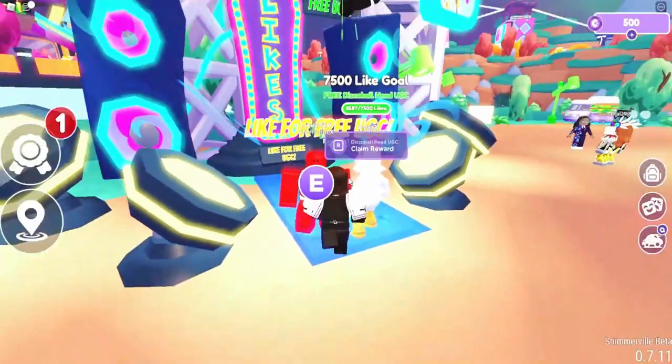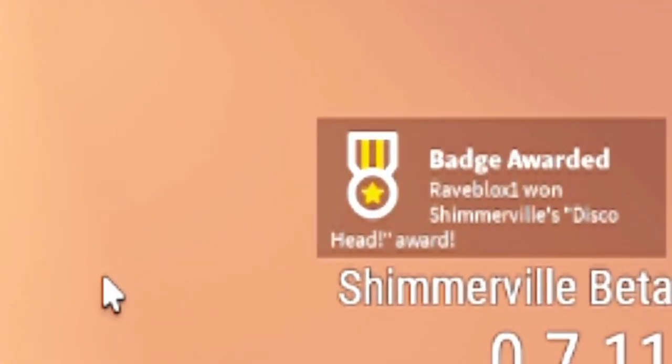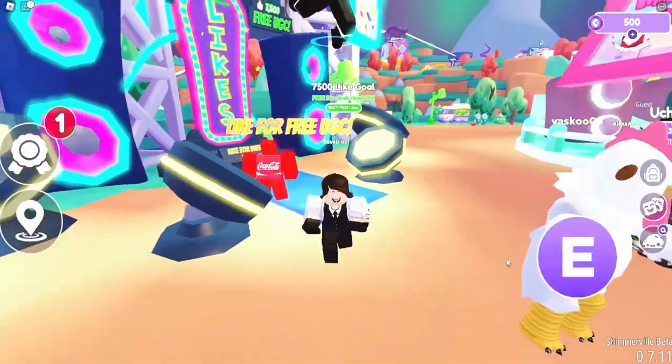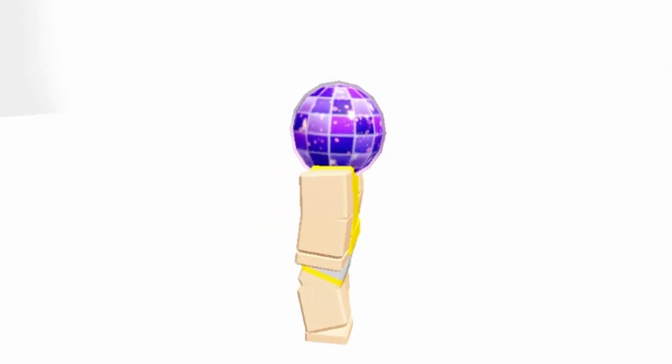follow my steps. Click on claim reward. Then you should get a badge — this means you got the free item. Let's go check out the item. Comment down below what you think.